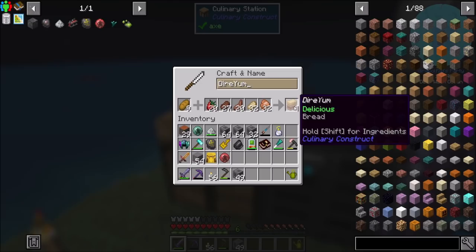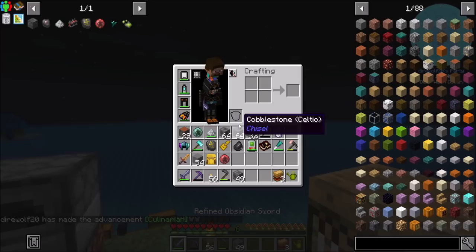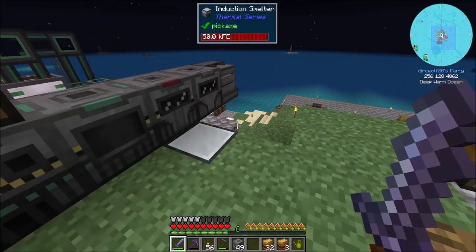I decided to throw a bunch of random foods that I had laying around, all different ones, in here, and we're going to see how that works out. So that looks pretty cool. I would say that that worked out pretty well. I like that food quite a bit. I don't like that it doesn't stack so well, but I like it nonetheless.